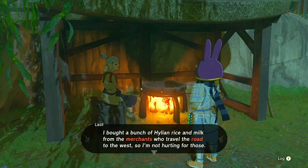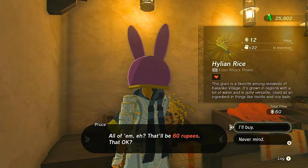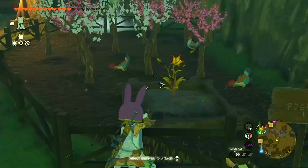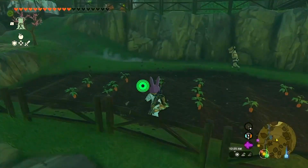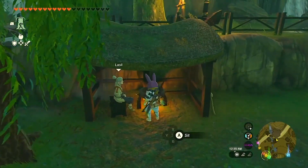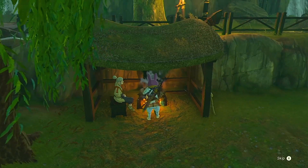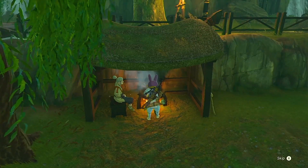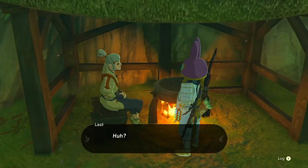To cure her grandmother, you'll need some specific ingredients: Hylian rice, fresh milk, and Sundelion. Keep an eye out for a traveling merchant on a horse who might have all the ingredients you need. Once you have them, cook a sunny veggie porridge with gloom-resistance properties.